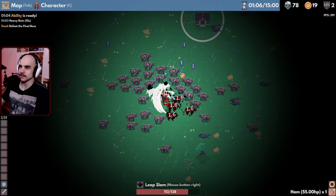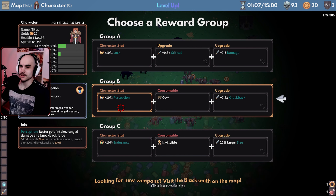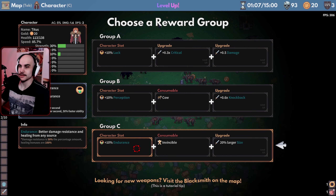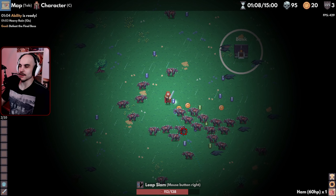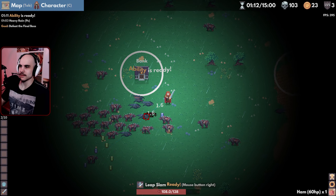Heavy rain — stand still and explode on touch. Perception, you get 10% luck. Endurance. Better gold intake, range damage, and knockback force. Let's go for more — larger size. Oh, I like that.